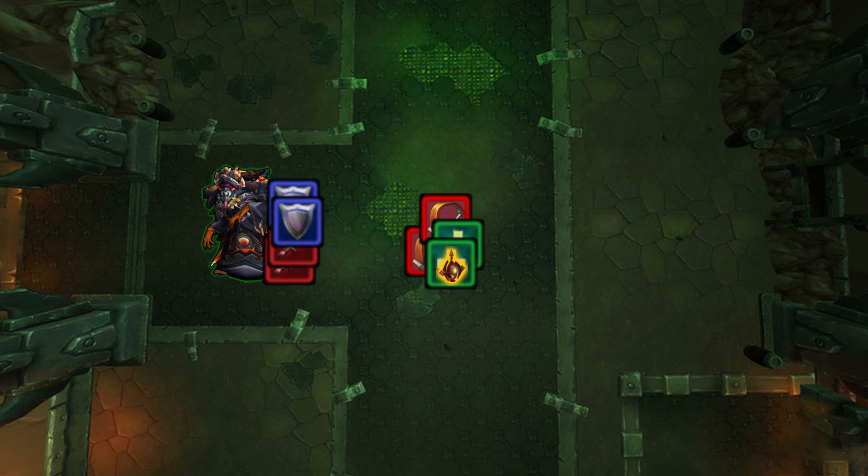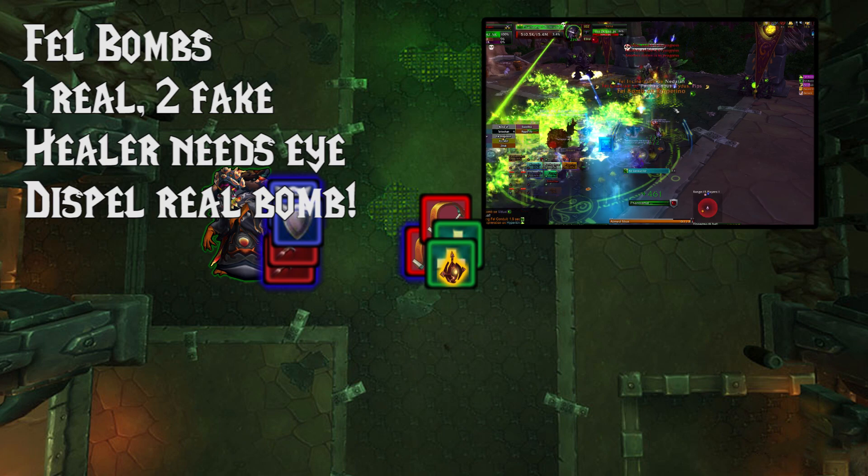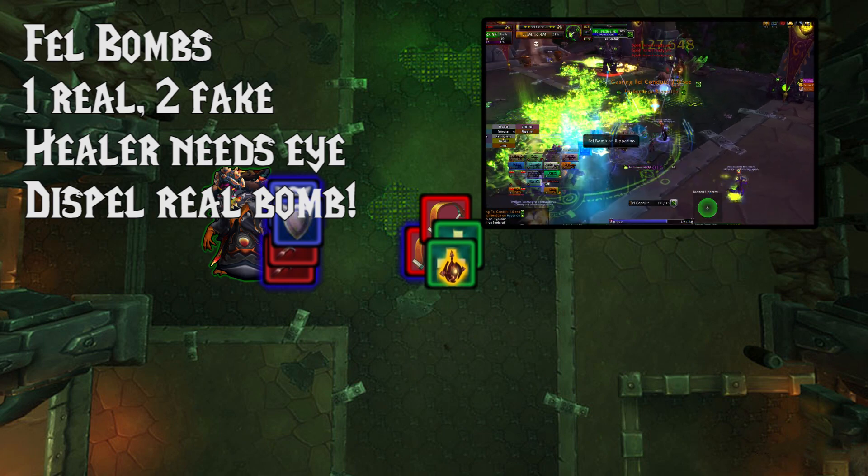The first mob is Illusionary Outcast. It's just a trash mob — AoE it down whenever you can, it really doesn't do anything special. In the first phase, you'll get one Corrupted Priest of Terog. This is going to start putting bombs on players. One of the bombs can be dispelled, and a healer needs the Eye of Anzu to dispel that bomb.